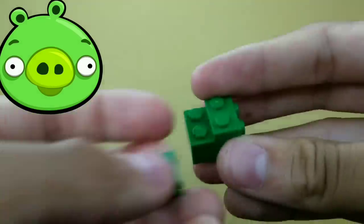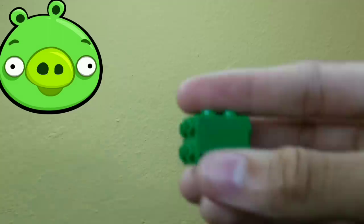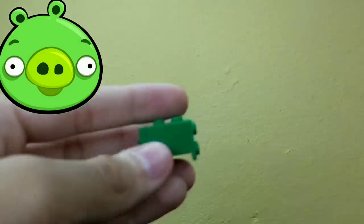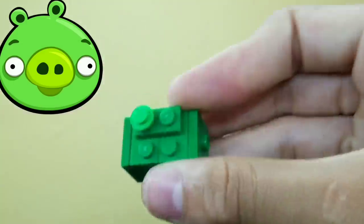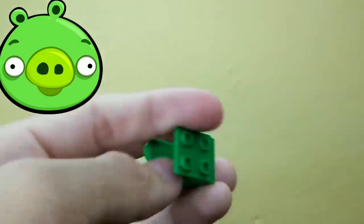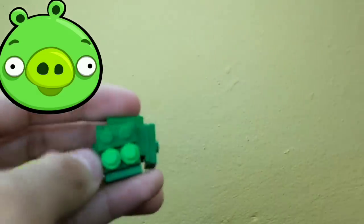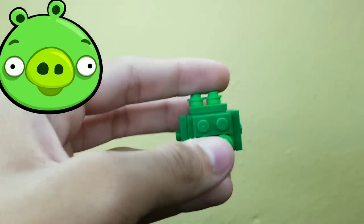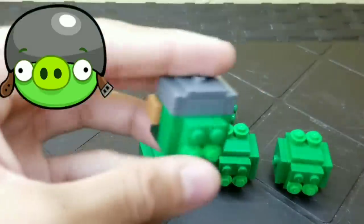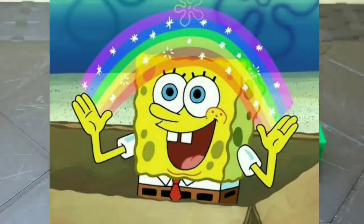These bad piggies are gonna have a very special play feature — them popping, just like in the game when a bird hits them. I'm gonna simulate that play feature in Lego. Here are the bad piggies — if you knock the side, just like that, he breaks down into two pieces, and that's what makes the popping effect. This guy looked kind of alone so I built four other friends for him, including one with a helmet. These guys would've looked a lot better with eyes, but just use your imagination.